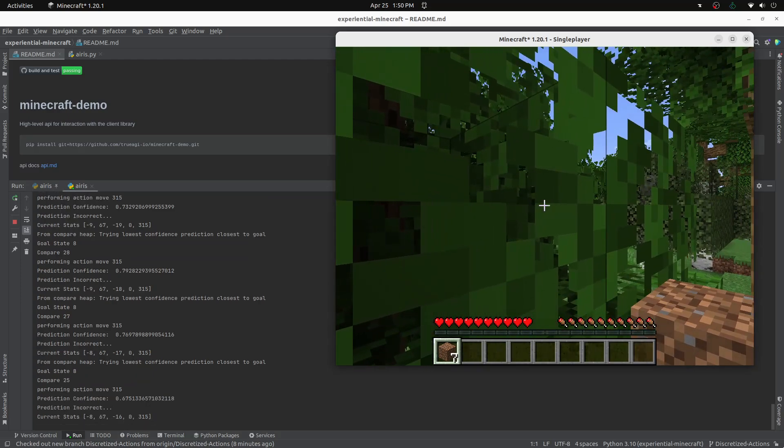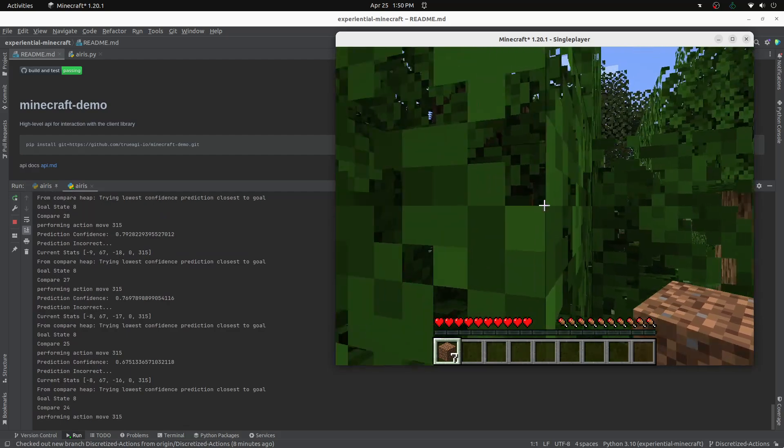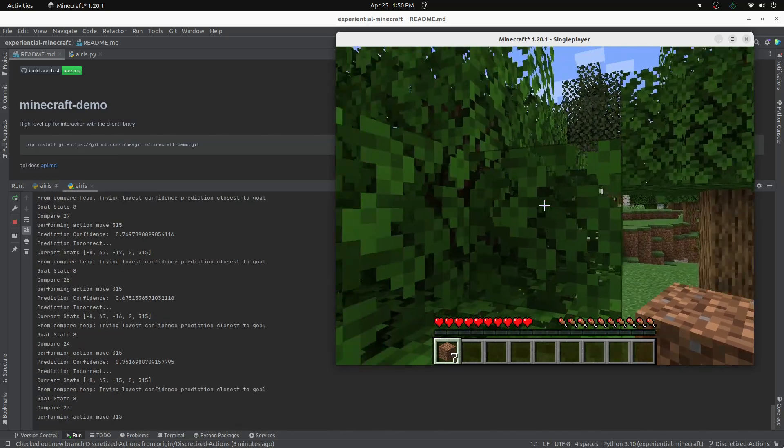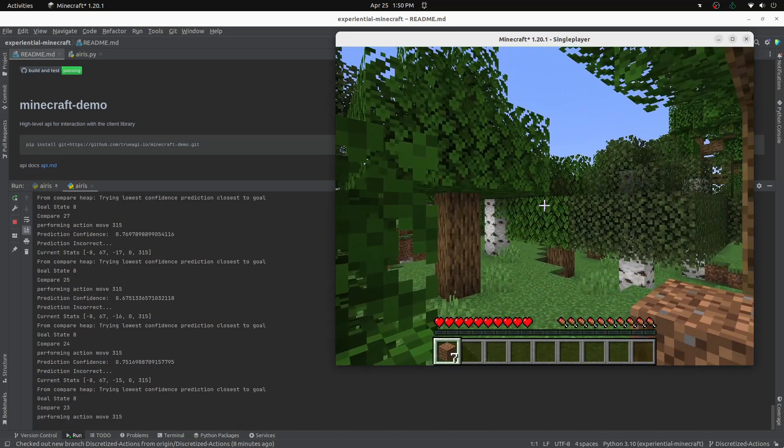As it encounters obstacles, it is learning how the different blocks affect its ability to move. It is also learning how it can move around them, or how to mine those blocks to allow it to continue towards its goal.